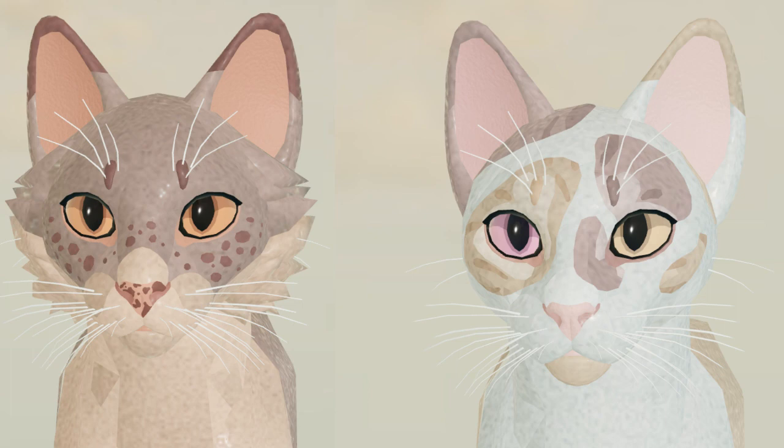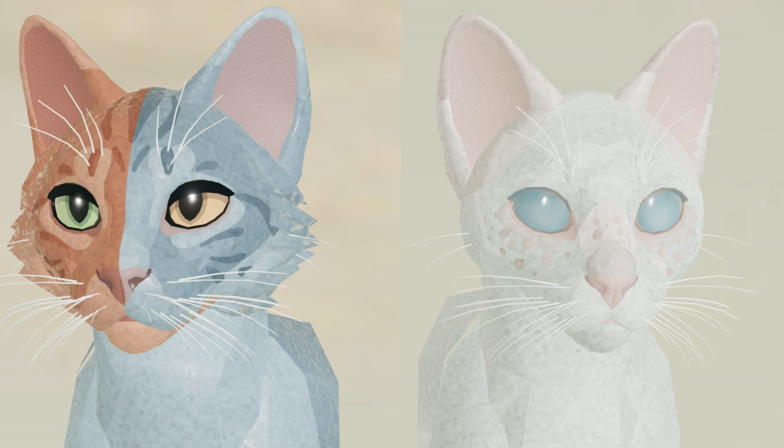The speckles on the left — the freckles — reminded me of Deer Brush, the free OC I made, and it just looks so good. The eyes are cute and I'm just excited to see all the new possibilities opening up with this. Also, the blind cat just looks amazing. I have a character named Garskill that's blind, and something about seeing all this different variety has really gotten me a lot more excited.